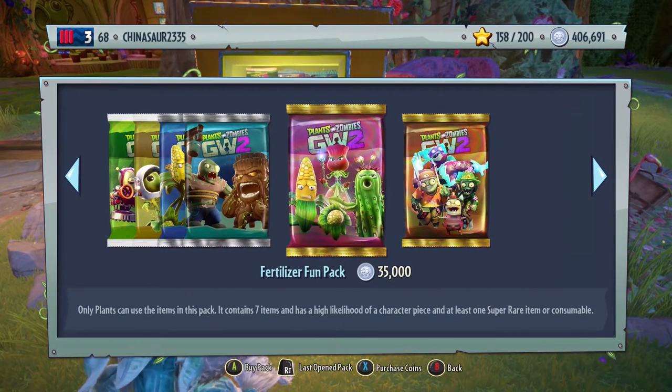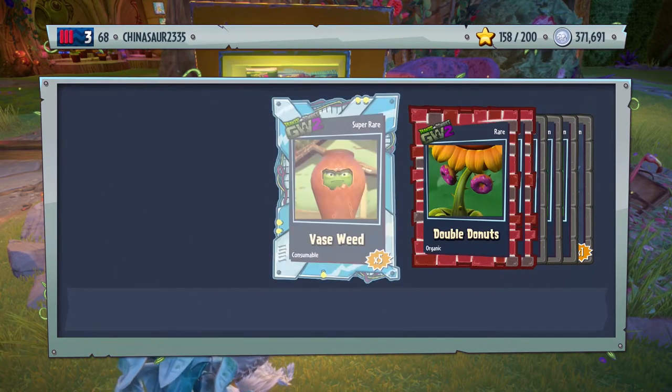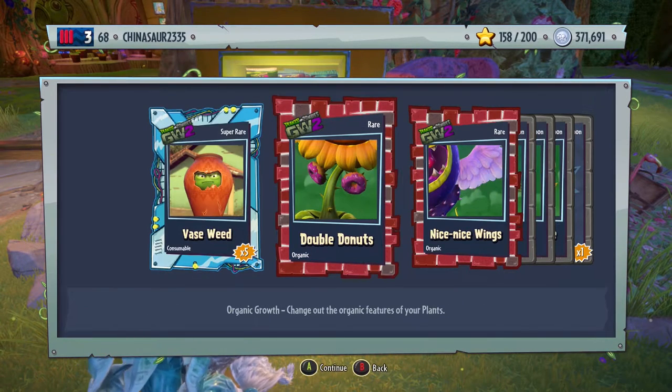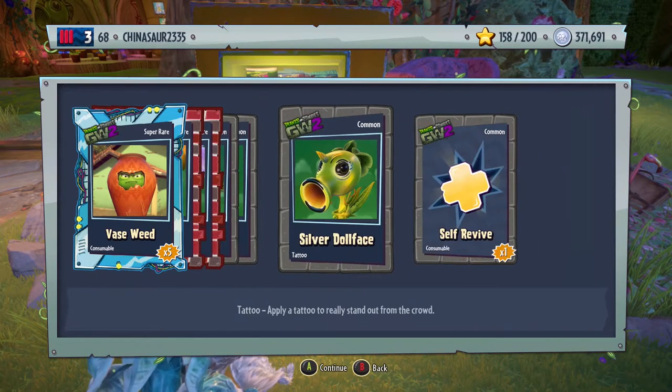Back to the Fertilizer Fun Pack — this is where we got a legendary. Can we get another one in this video? Fingers crossed. Again with the consumable, come on. Popcap, why do you do this? We have double donuts, nice wings, organic growth for the Chomper, candy braces, pig bro, silver doll face — that's a weird tattoo for the Peashooter — and a self-revive.